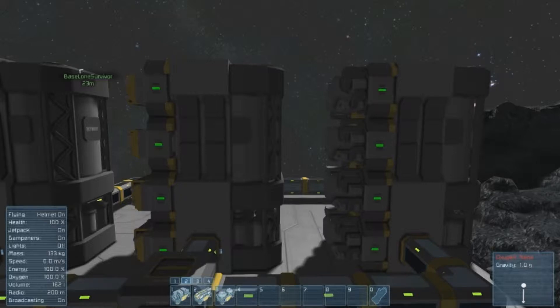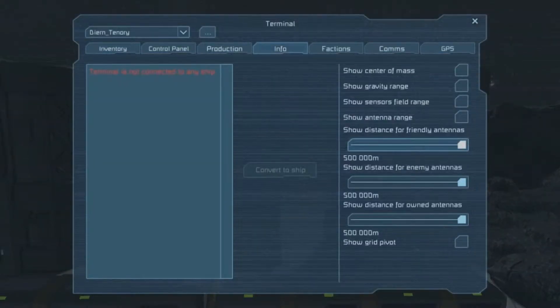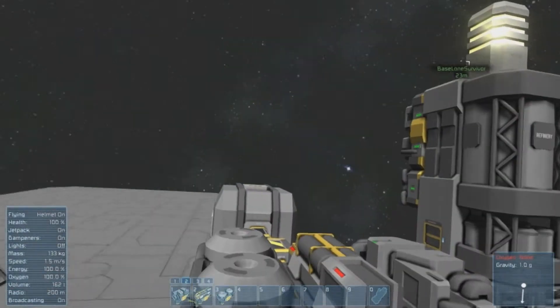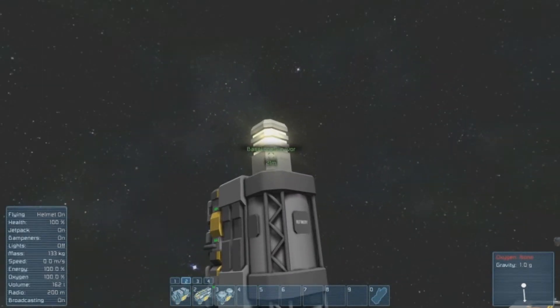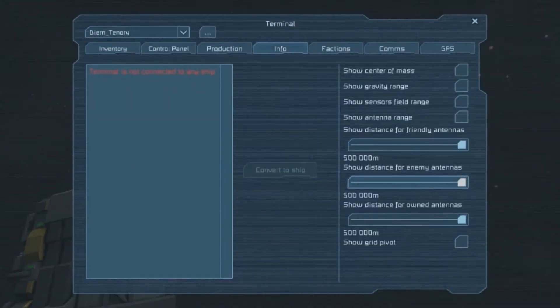The next new feature: in the K menu under info, they've made it so you can change the visibility distance for individual antenna types - your friendly antennas, enemy antennas, and your own antennas. This helps reduce clutter when there are many antenna signals around. Ideally you'd set enemy antennas to the highest range for maximum warning, friendly ones next, and your own antennas lower unless you need to find your home base.